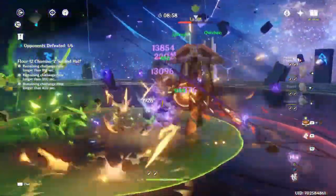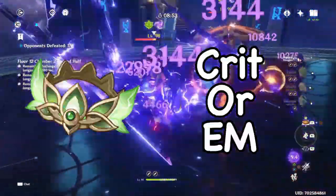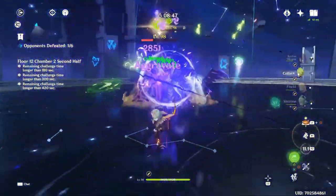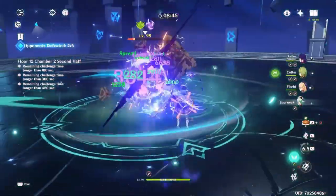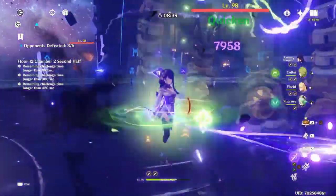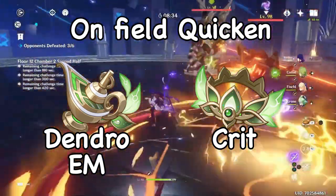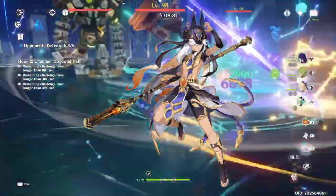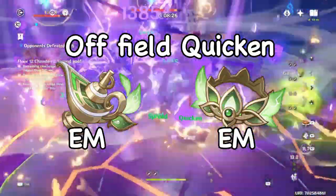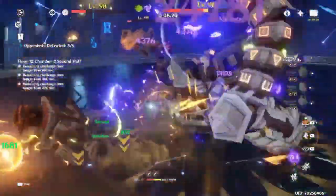For on-field quicken teams when Nahida is driving, since she will be normal attacking frequently — which does not scale with EM — and because she benefits from her Ascension 1 passive, she can forego using an EM circlet or EM goblet. So EM/Dendro/crit or EM/EM/crit isn't a bad option. But when she is completely off-field for a Cyno Aggravate team, just use full EM and build crit in substats, as she won't be on-field benefiting from her passive — so it's very unlikely you'll go over 1000 EM, which is the cap from her Ascension 4.